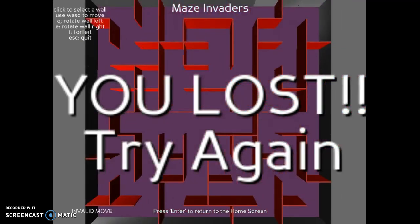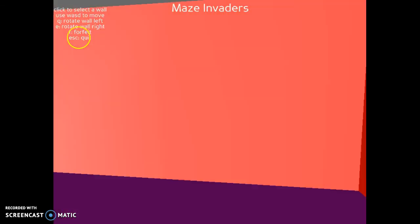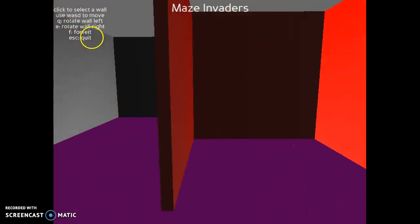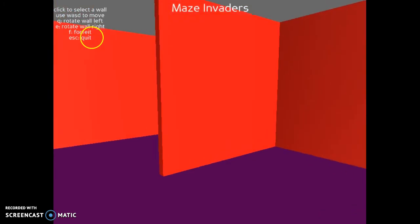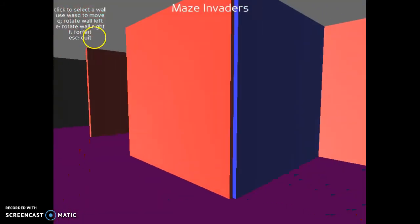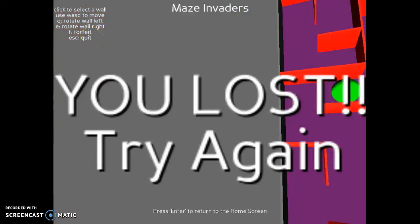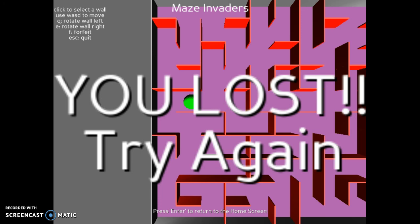Let's see an enemy. So we put one enemy in the maze — it is the exact same setup, except now an enemy is present. Usually you don't try to find the enemy; the enemy finds you. But if we pursue it — there it is. It comes through the maze on a direct path towards you, and if it collides with you, you lose. You can block it by moving walls into its path.